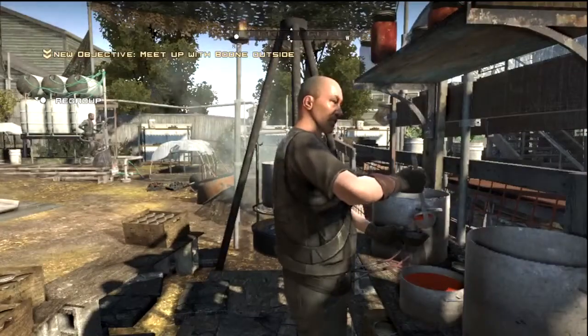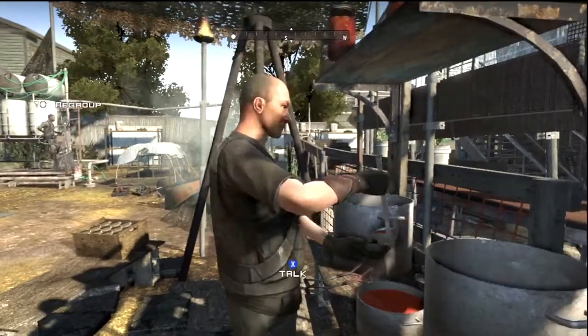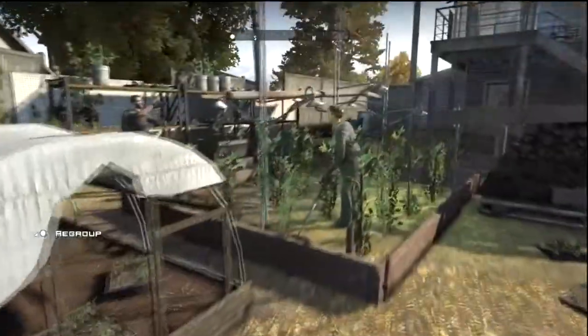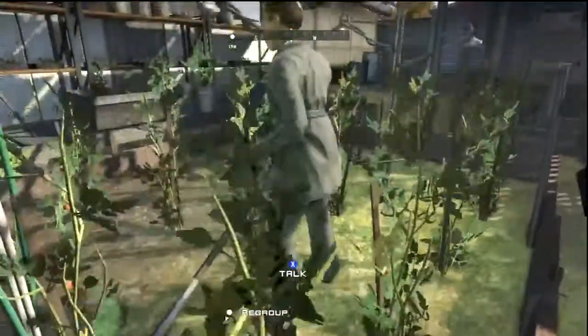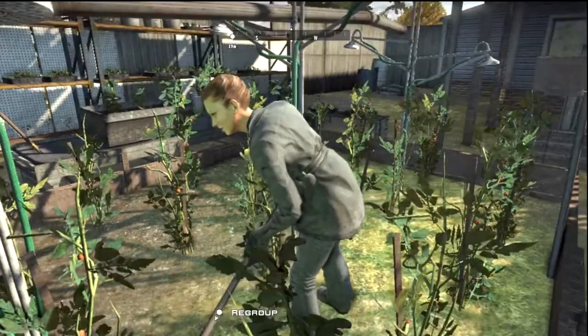Just to the right of him is this guy making soup that looks like it's going through the bowl — it's not, though. He confused us for a couple of minutes; it's pretty strange. Then directly past him is this person gardening who apparently doesn't like you.